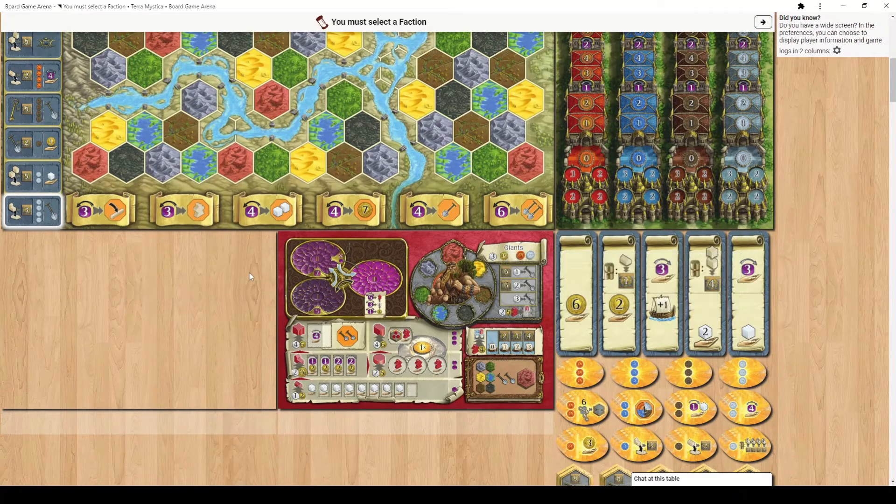A third consistent scoring method is upgrades on your boards here. If you upgrade your shovel ability you will get 6 points each time you do this. Also with shipping you will score 2, 3, and 4 points based on each rank that you go up.